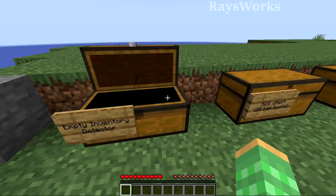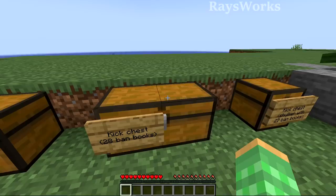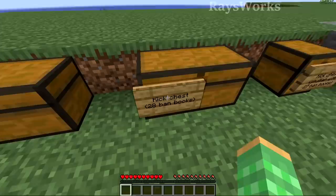Besides detecting players who are holding anything, you can also just kick players automatically no matter if they have nothing in their inventory. This is done with 28 banned books, so as soon as anybody opens it they're just kicked out. You can put a funny sign on there saying there are diamonds inside, and as soon as anybody tries to open it they will immediately be kicked from the server.